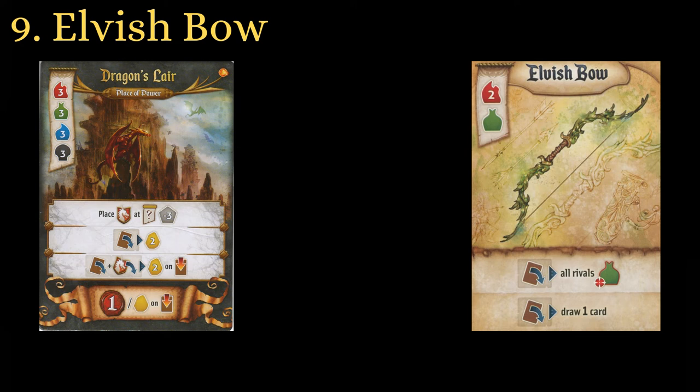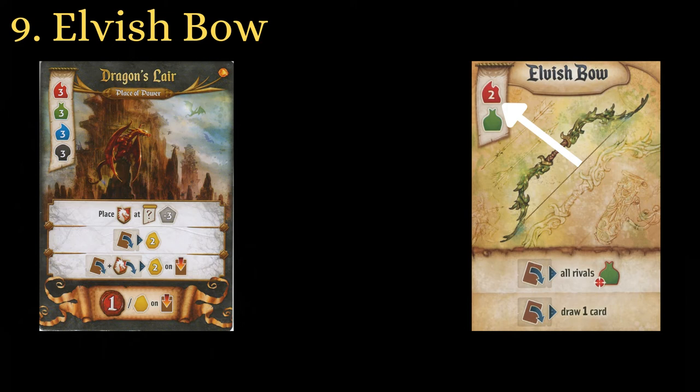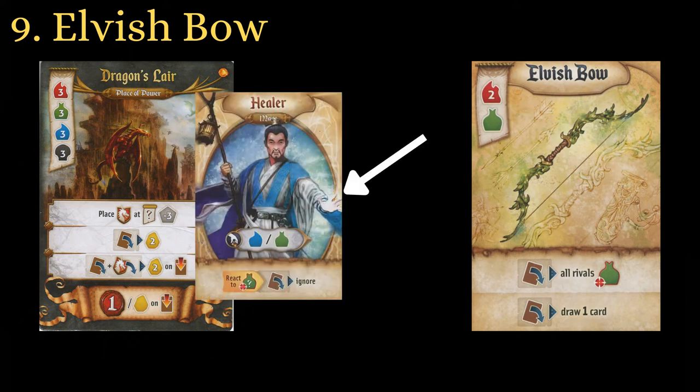Sacrificial Dagger is the only way of stopping a player from buying Dragon's Lair, but there is a way to delay them. Elvish Bow is a great card that can attack without messing up your engine in future rounds. Building it within the first two turns will allow you to attack before the first player can buy the Lair. While they will still be able to afford it in the following round, delaying them now will cost them 2 gold and a green, while only costing yourself 1 card draw. Just make sure they don't have the healer.